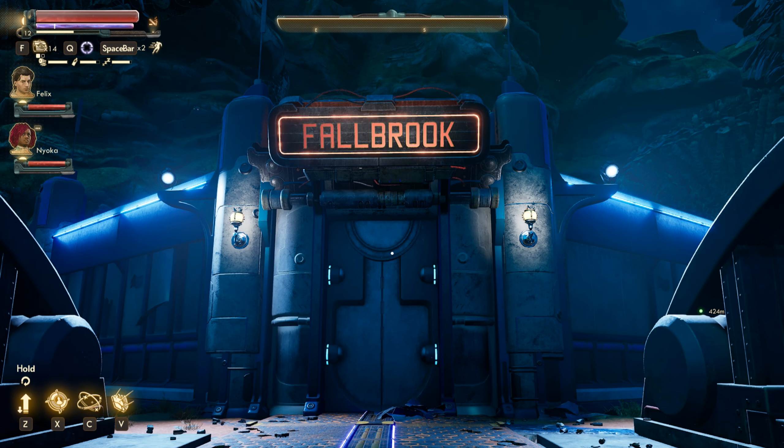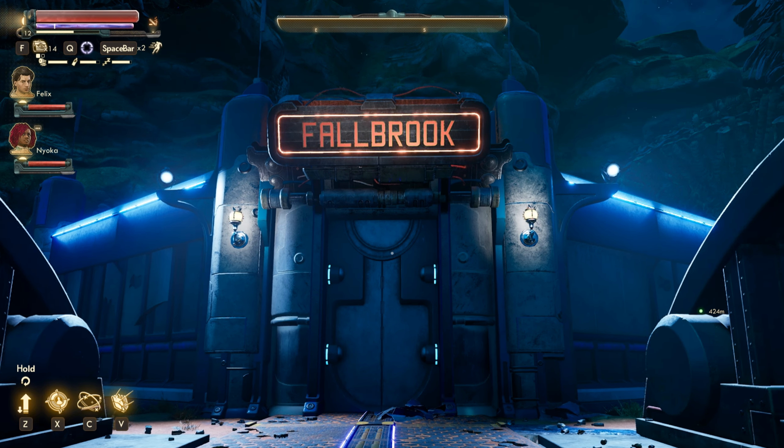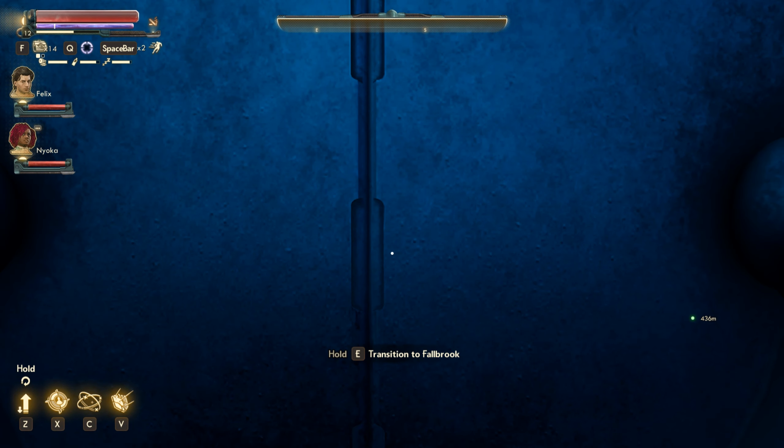Hey, what's going on? We're at Fallbrook. This is Unique Weapons Part 2. I'm going to show you where they're located inside of here.